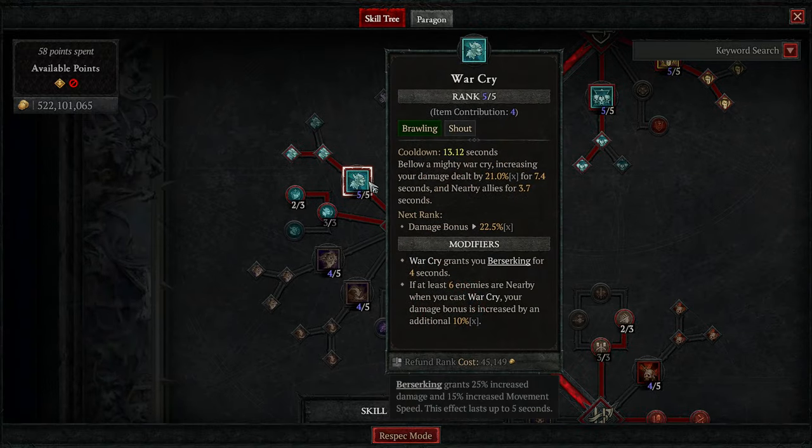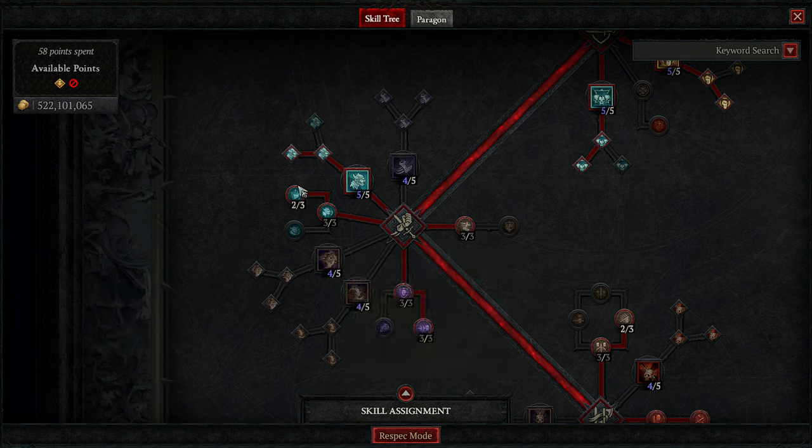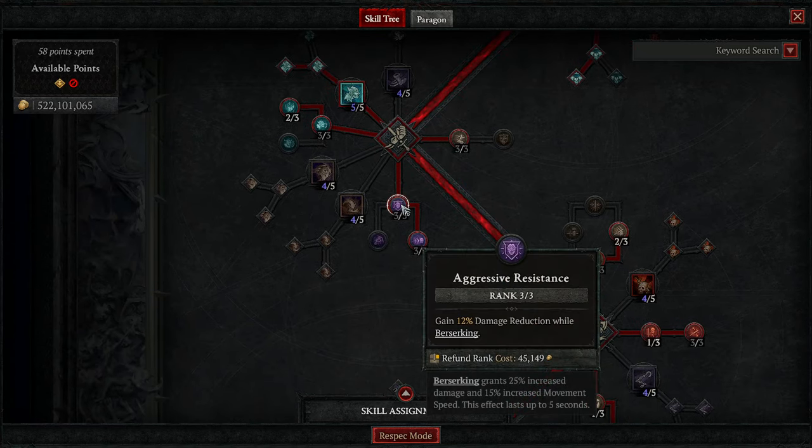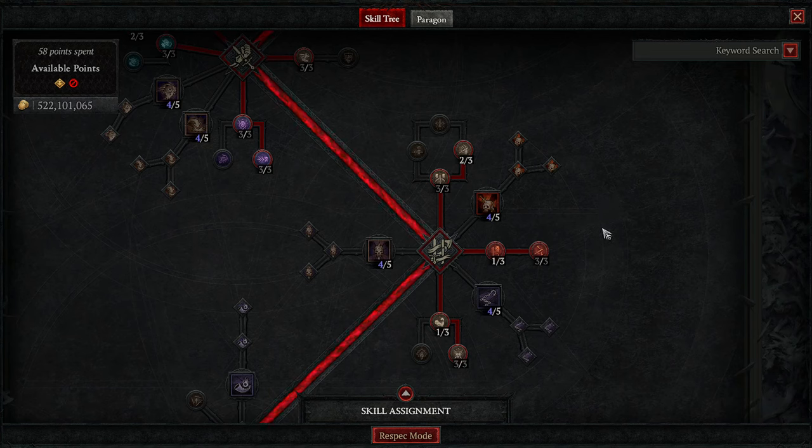War Cry — you want War Cry on your boots, but the boots I'm wearing can't roll War Cry, so I don't have that, but War Cry is amazing. It gives you extra damage for a couple seconds for nearby allies, gives you Berserking, and if there are at least 6 enemies nearby when you use it, you get additional damage. We've got 3 points into Booming Voice to make our Shouts last longer, and 2 points into Aid Leader to keep us healed. 3 points into Aggressive Resistance for damage reduction while Berserking, and Prolific Fury gives us more Energy Generation while Berserking — which we are almost always doing.